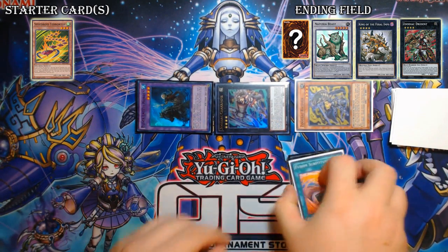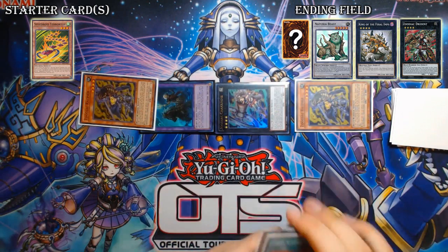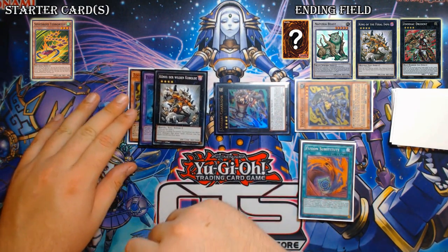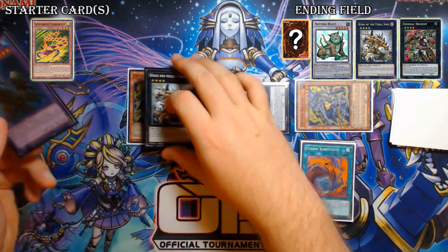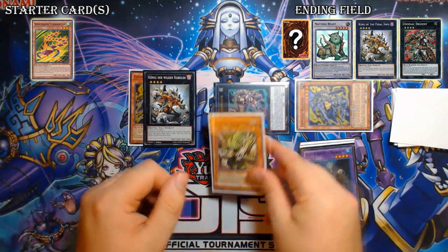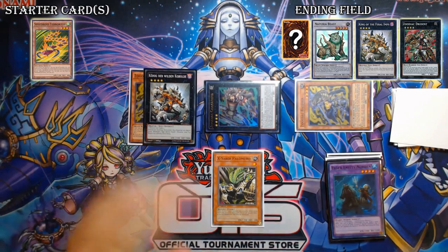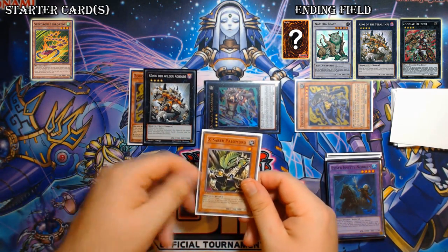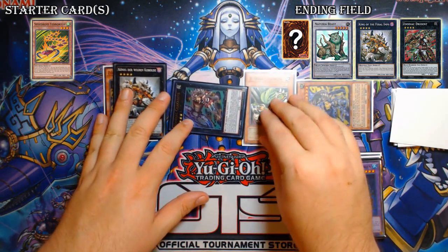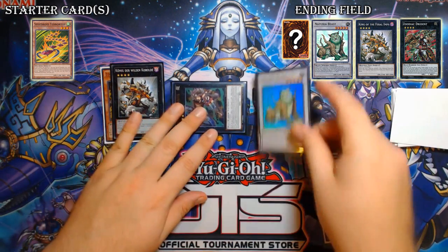So you're going to fuse into Norden, and Norden is going to bring back the only level four monster in your graveyard, which is Zoodiac Rapier. Then you're going to overlay the Norden and the Rapier you just brought back into King of the Feralimps. Now King of the Feralimps searches you reptile cards, so you should be able to see where this is going. You're going to detach Norden specifically to add X-Saber Palomuro to your hand. And because everything we've just done has been off of only Tera Top, you're still able to normal summon — we still preserve our normal summon for this entire play line. So you're going to normal summon your X-Saber Palomuro and synchro with the Rapier and the Palomuro into Naturia Beast.